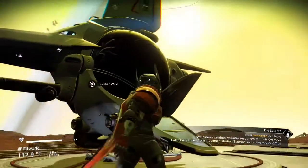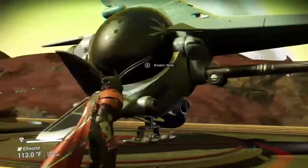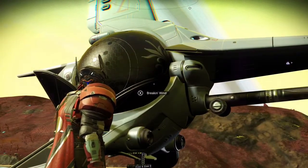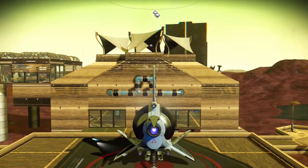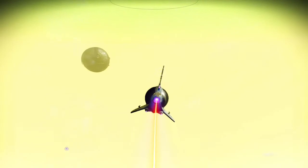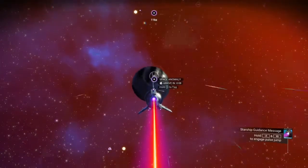I found this white royal exotic and I got it set up — it is my ship, the Breaking Wind. So this is going to be my forever ship. What you want to do is get into your ship and start taking off, head out into space. The Anomaly is already here; if it's not there, then you want to call the Anomaly.